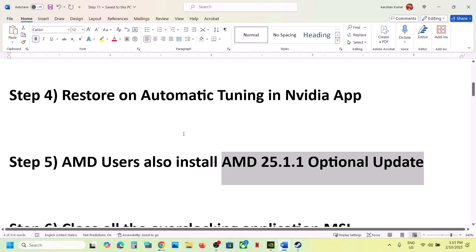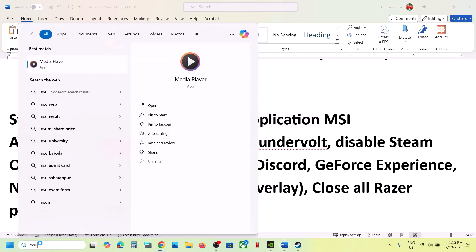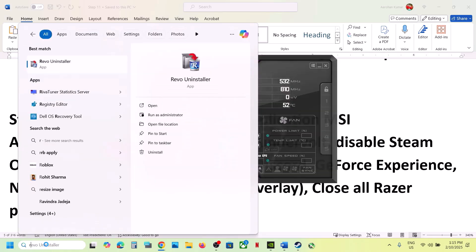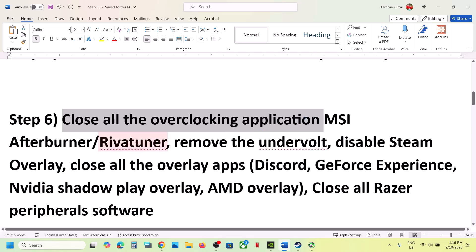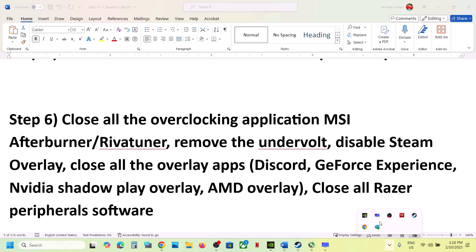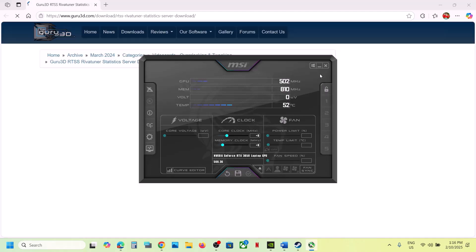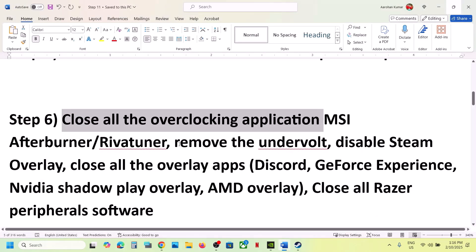The next step is to close all overclocking applications. If you're running MSI Afterburner or RivaTuner, or any other overclocking application, make sure you close all of them. You can see RivaTuner running — close it. If you have MSI Afterburner running, right-click and close it. Also, if you have undervolted your system, remove the undervolt, and then launch the game.